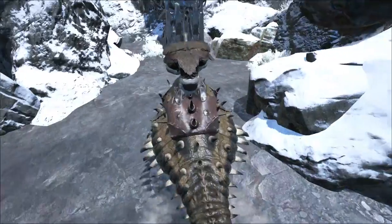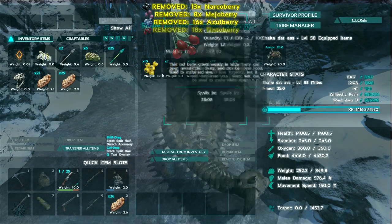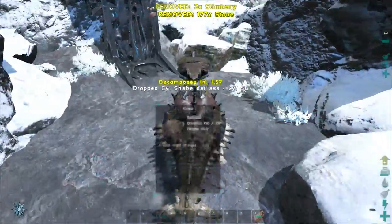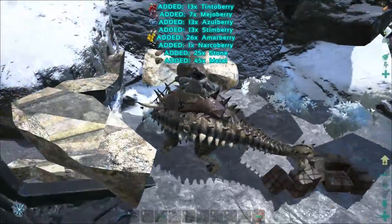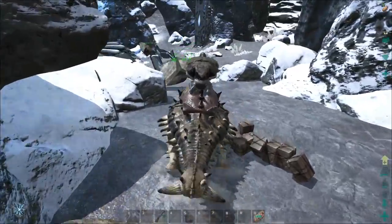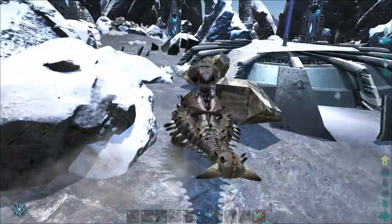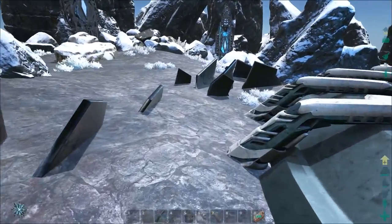This guy doesn't have a saddle on him. Can we build one real quick? I'll make one but I gotta be back down at base. Just have Aggro break one up. I don't have it learned — who learns it? I think I might. Hold on, let me see, because we might have the stuff up here for it. I think it just takes metal and hide.